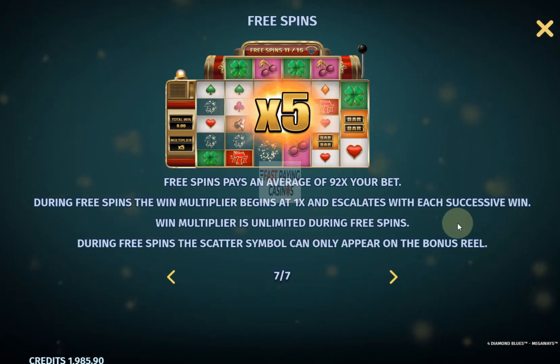You get a 1x increase in multiplier, and obviously as with all Megaways, winning symbols are replaced. Each cascade gives you an increasing multiplier.